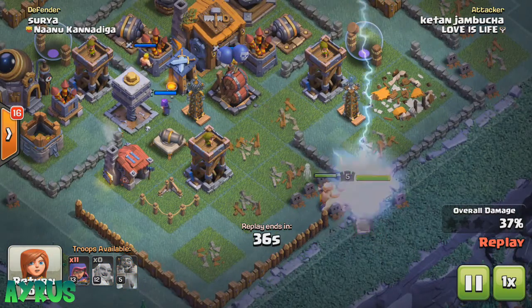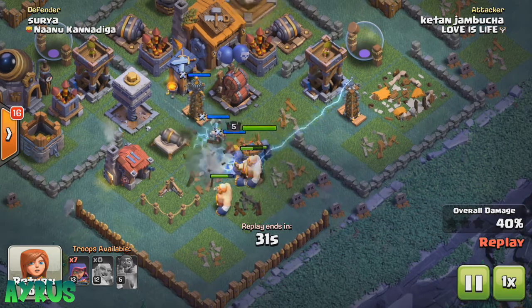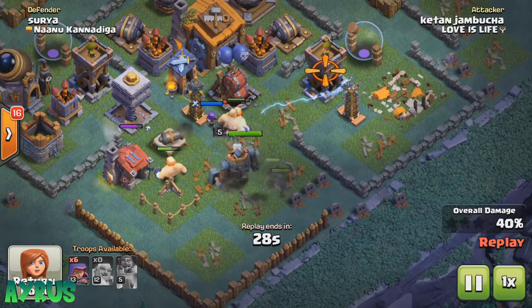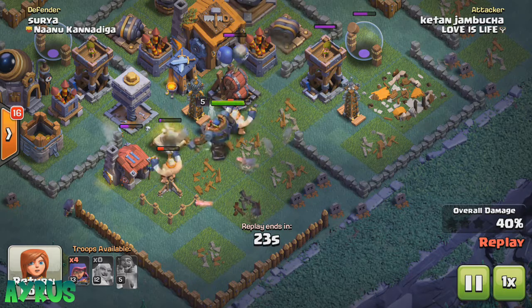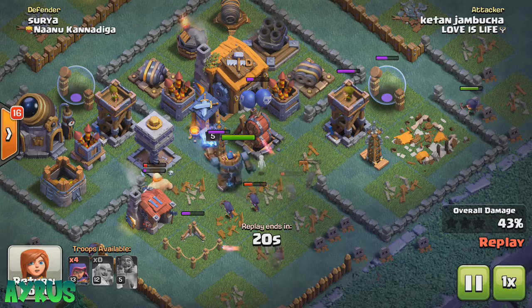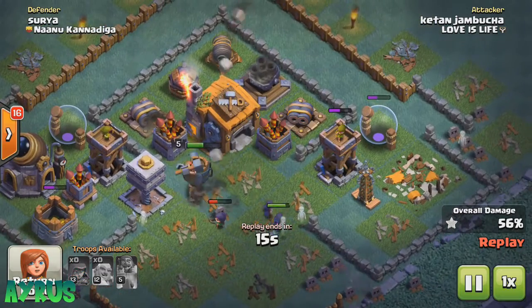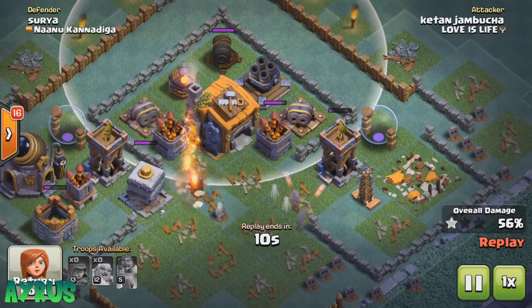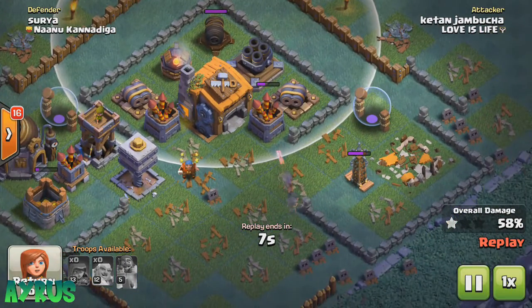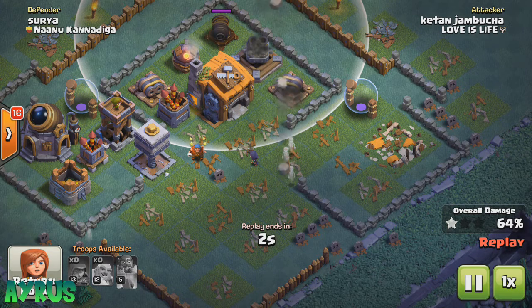He'll probably be putting down the battle machine and the giants now because the crusher is down. The guard post troops are coming in for the distraction — pretty much exactly what you want from the guard post. A level 5 battle machine will not survive with 2 double cannons and 1 giant cannon. If any troop makes it through here, the giant cannon will just crush them and throw them outside the base. So 61% — he's not going to get the 2 star. It ends at 64%.